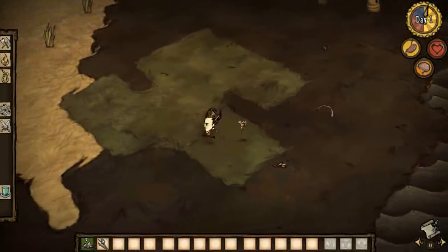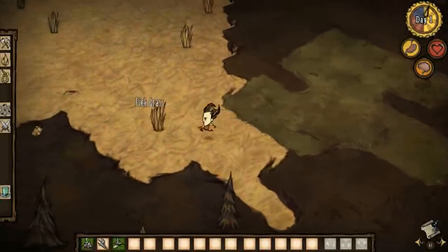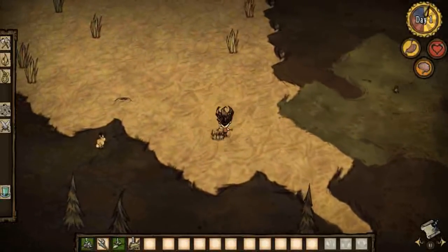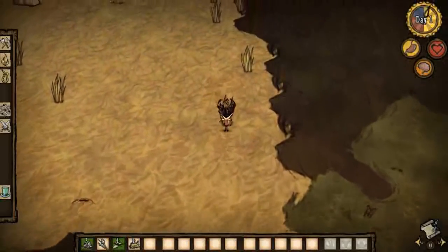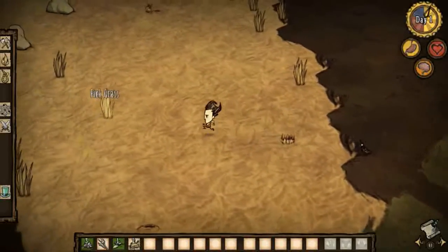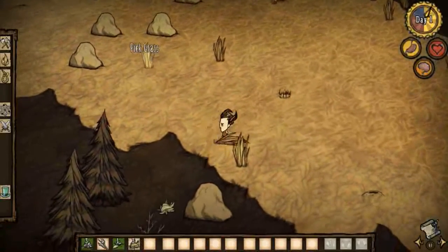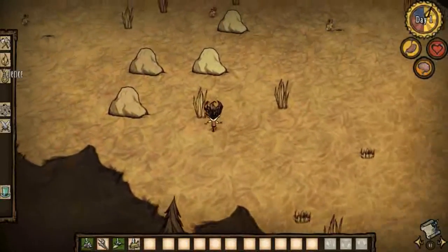First day. Pretty much in your first day you're just grabbing everything and anything. A critical item we need is a little rock called flint. If we get some flint we can make an axe which would be useful. The crafting menu is on the left here.